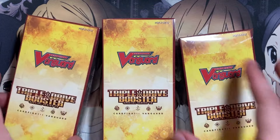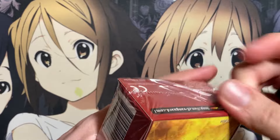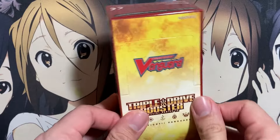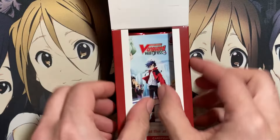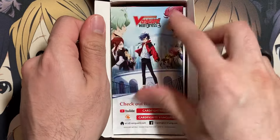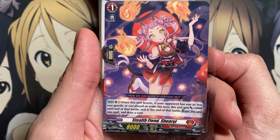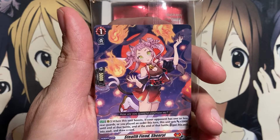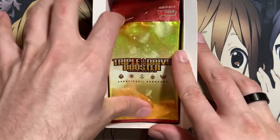We'll test my luck with the first three boxes and see how we do. Zooming in a little — you get 10 packs per box. The big thing they advertise is one triple rare per pack, and one guaranteed SIR rare per box. Looks like their advertising also mentions a promo included — Stealth Fiend Shenri for our first one. I wonder if it's a different promo in each box or the same. Like most reprint sets, the packs look a little generic, but still.